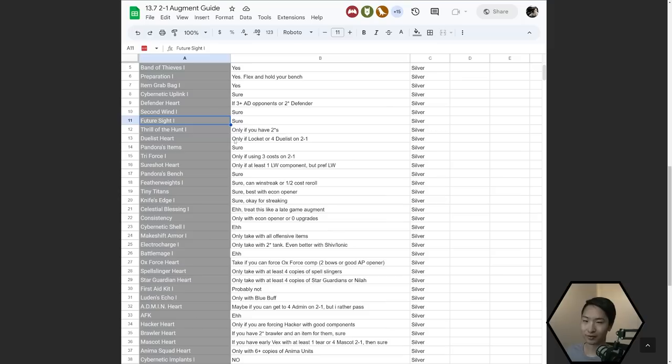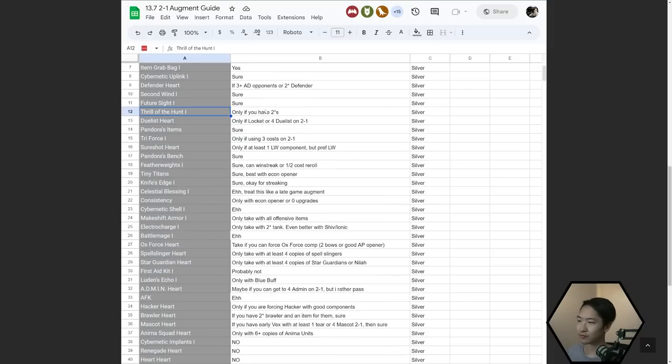Future Sight — take it if you want to be a rat. Thrill of the Hunt — only take this if you have two stars. It's really good at win streaking in the early game, probably one of the strongest win streak augments because you heal a flat amount of health — sometimes more than 50% of a unit's health pool. It's more healing than you'll ever get from a Bloodthirster, Celestial Blessing, or even Death's Defiance, but it only works if you kill a unit.